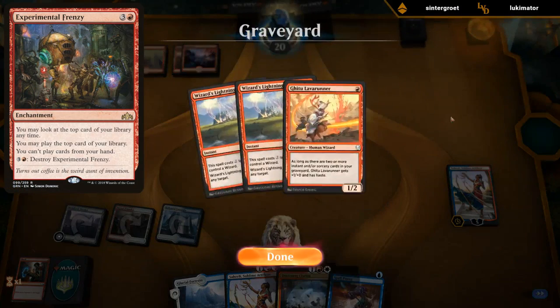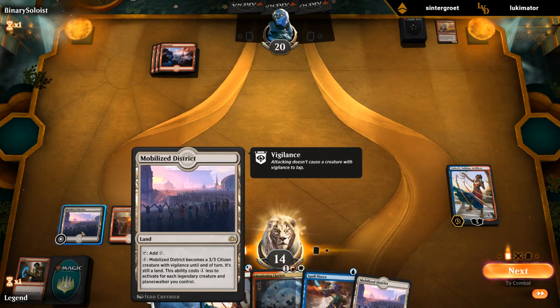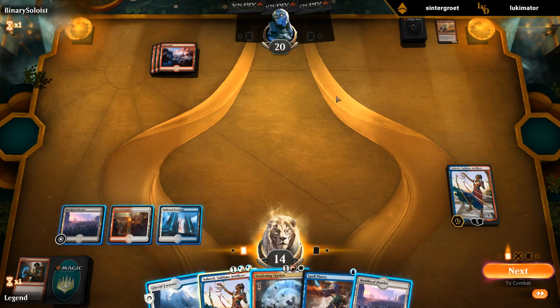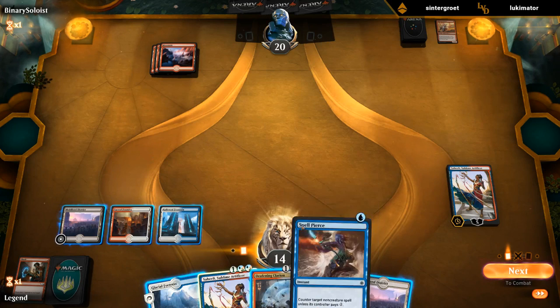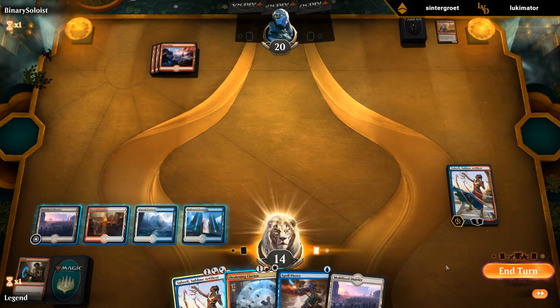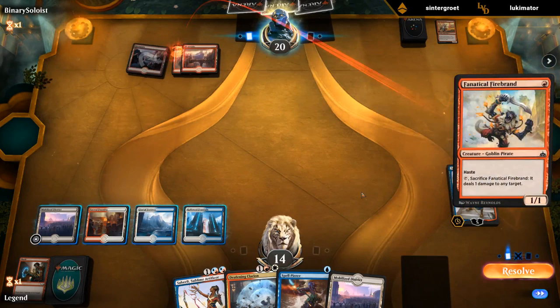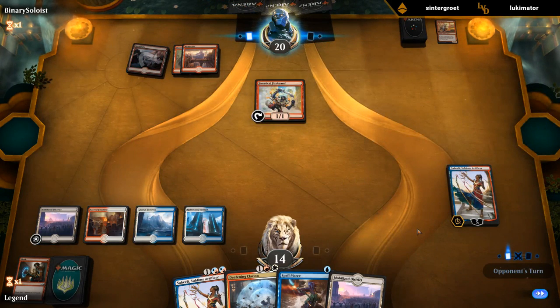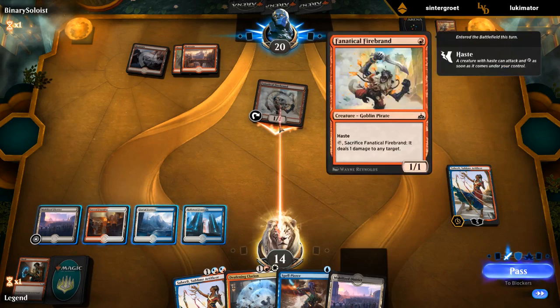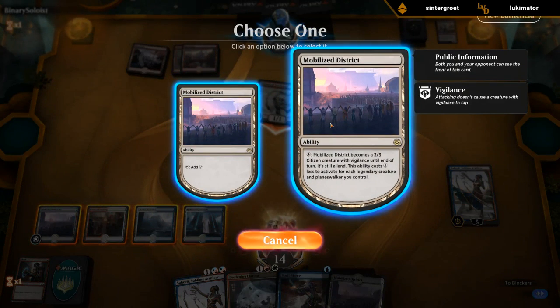Our opponent using burn spells that aggressively also kind of indicates they might have a Frenzy in hand. Mobilized District now costs 3 mana to activate, but then we wouldn't have any colored mana up for Spell Pierce, so it's probably not worth it. I will happily activate District to block the Firebrands. If they want to use a Lightning Strike on it, that's acceptable since we've got another one — and then they're not using Lightning Strike on one of our planeswalkers.